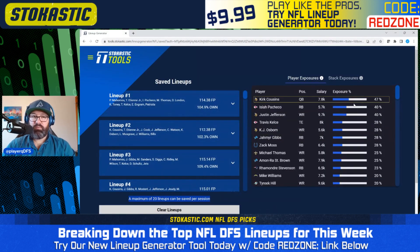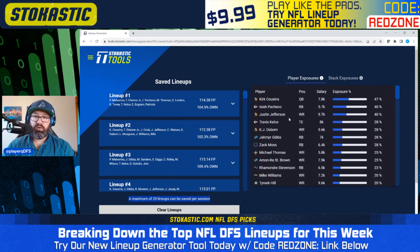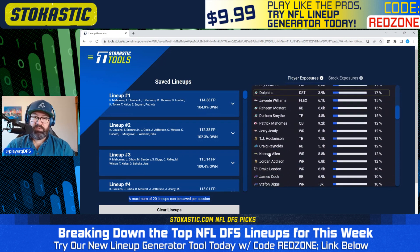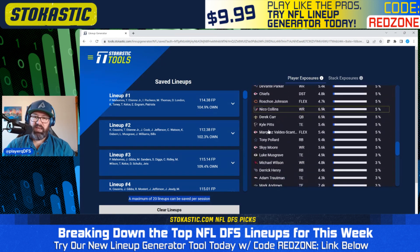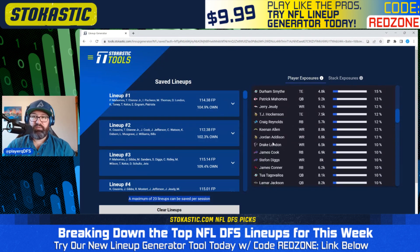Looking at exposure: 47% Kirk Cousins, 40% Isaiah Pacheco, 40% Justin Jefferson, 28% Kelsey, and Osborne, Gibbs, and Moss also up there. Interesting — getting to a lot of Vikings at the top with Cousins, Jefferson, Osborne, Madison, Hawkinson, and Addison. Sort of surprising to see not as much of the Chargers as I would have anticipated. Mike Williams is at 20%, Keenan Allen at 12%, but Justin Herbert is only at just 3% and Josh Palmer at 3% as well. So getting a lot of the Vikings, not a ton of the Chargers.